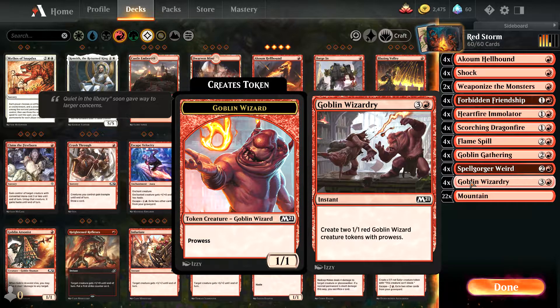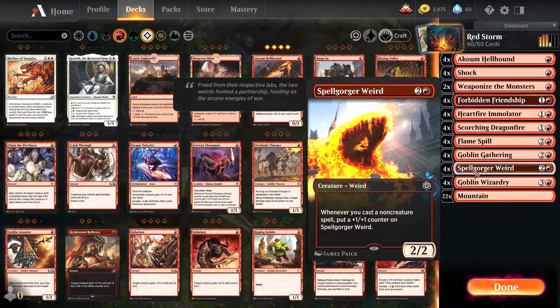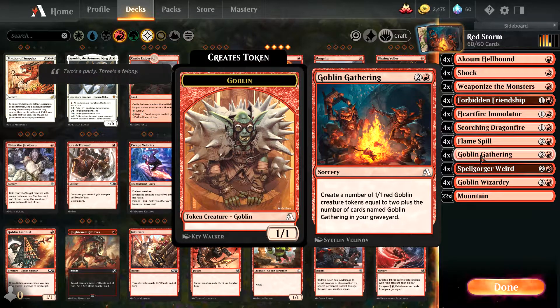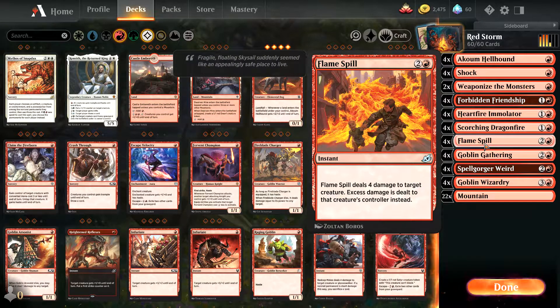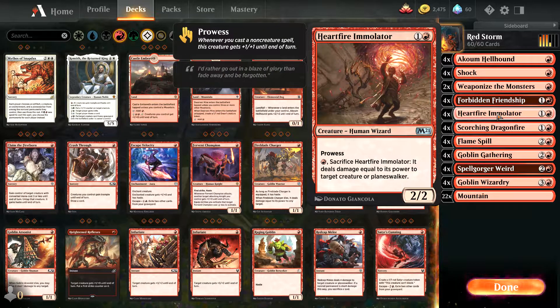The whole idea with prowess is that half this deck is sorceries or non-creature spells, which is the same reason I put Spell Gorger Weird in there. Goblin Gathering is great for getting little tokens out on the table. Flame Spills is good for actually killing little creatures and trampling damage through. Scorching Dragon Fire is good for hitting creatures and planeswalkers.